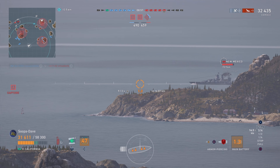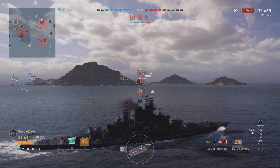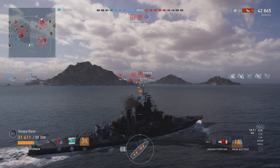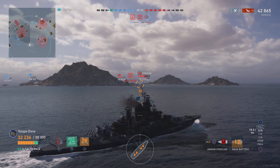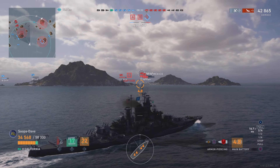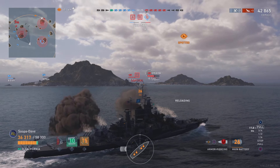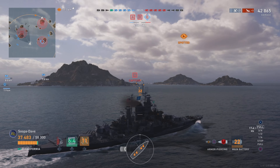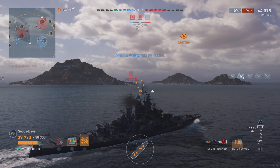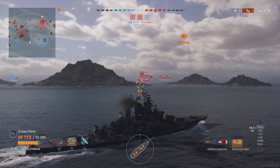Helping take out that destroyer so a teammate can retake the cap is a big deal. Now the right flank is clear and we're going to get some good crossfires on the other side of the map because our teammates are taking a beating. Omaha pops up but it's such a long distance — Omaha can move quite a bit. I take the shot planning for him to accelerate but he sees us and turns, so it was smarter to take the battleship shot instead.